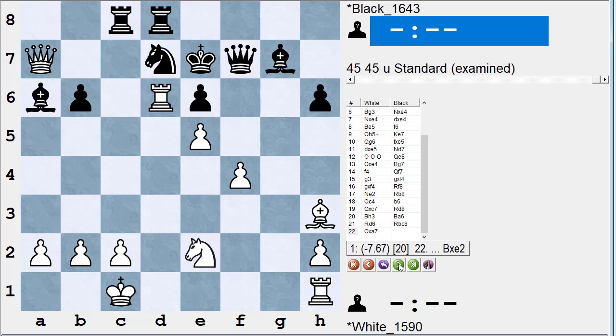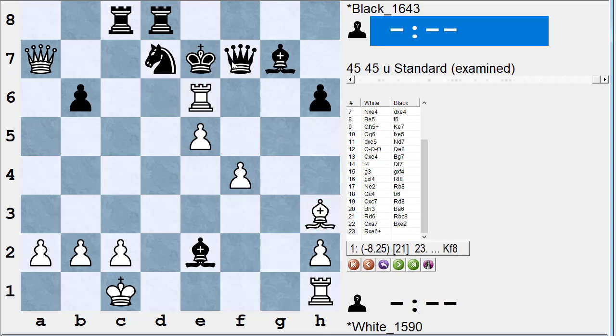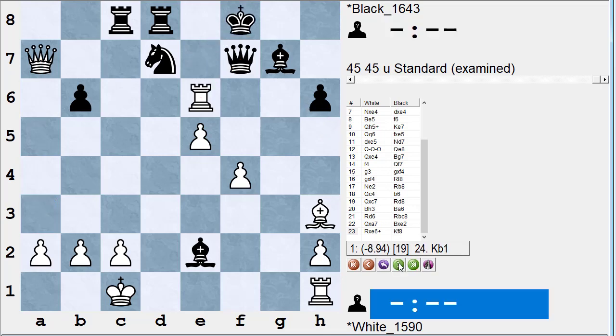White plays queen takes a7, hitting the bishop on a6. Black saves the bishop by winning the knight — now Black's up two pieces. If worse comes to worst, Black can give up the queen for the rook and bishop. White plays rook takes check. The computer says queen takes is a big mistake, letting White back in the game with queen a3 check. So Black plays the obvious and best rook to f8, and White really has no attack. He's got two connected passed pawns for the piece, but that's not nearly enough.